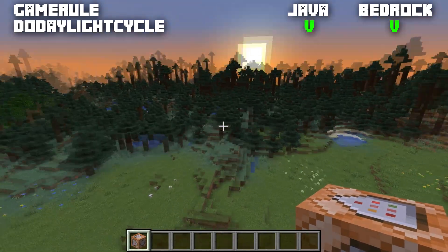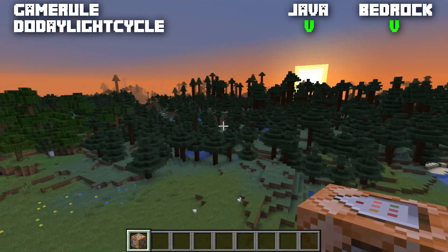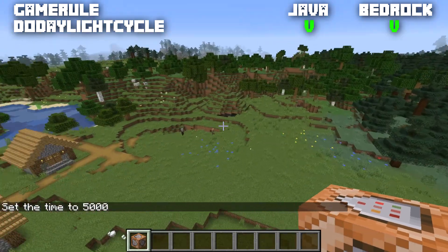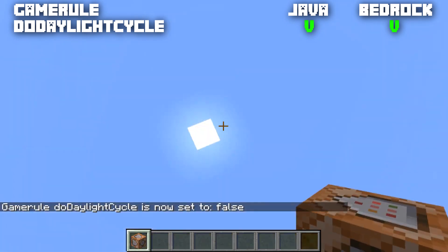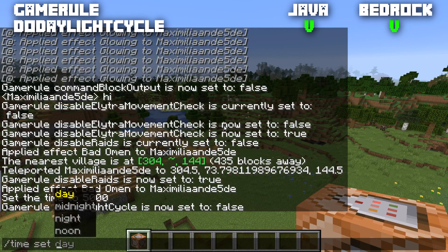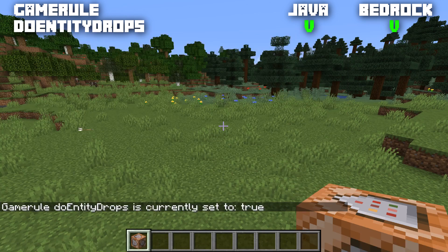Next is the game rule doDaylightCycle, available in Java and Bedrock, normally set to true. When recording videos, you don't want to keep running the time command to keep the sun up. If you set doDaylightCycle to false, the sun will stop moving. You can still change the time of day manually, but the sun will not move on its own.